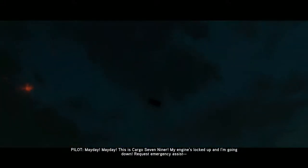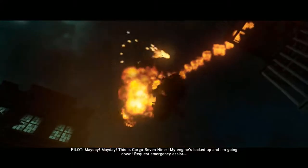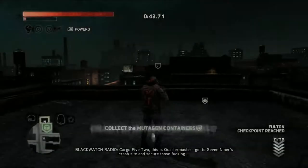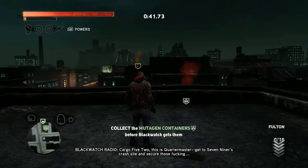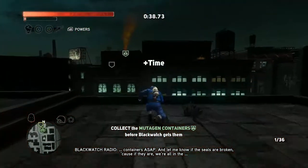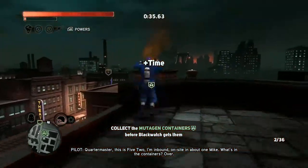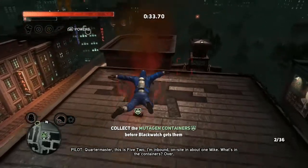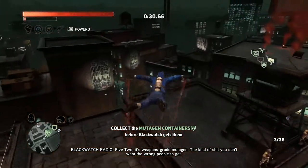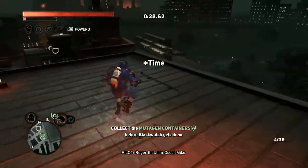'Mayday! Mayday! This is Cargo Seven Niner.' Watch it with the helicopters in this game — they go down without a reason. 'Request emergency assistance.' 'Cargo 5-2, this is Quartermaster — get to Seven Niner's crash site and secure those containers ASAP. Let me know if the seals are broken.' 'What's in the containers?' '5-2, it's weapons-grade mutagen — kind of stuff you don't want the wrong people to get.'